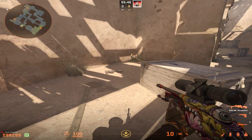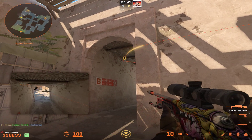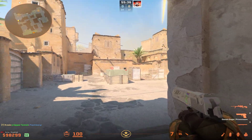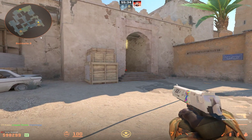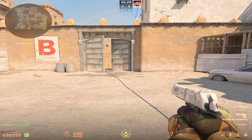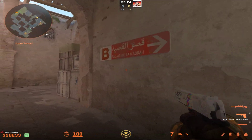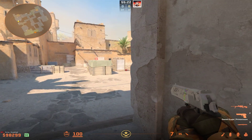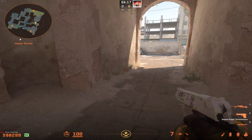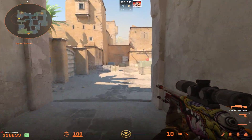The whole point of this self flash is that you want to charge in and catch anyone that looked away from that flash. Because it's not a pop flash — CTs are going to hear that bounce and be able to quickly turn around. But the whole idea is you're running with the flash so you can actually catch people off guard. That's my, I guess, quote unquote, god flash for doing a B execute.